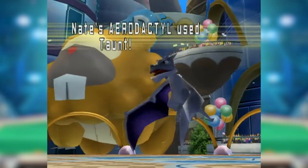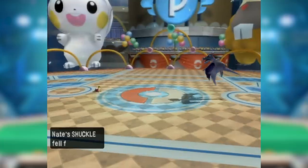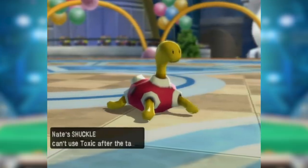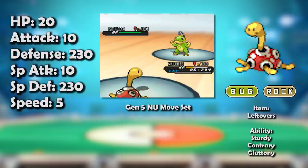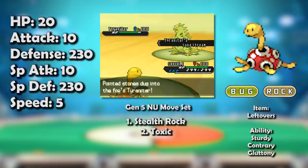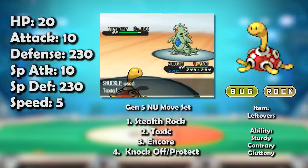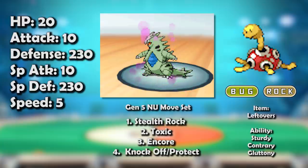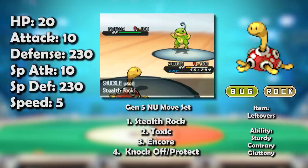If you didn't want to use Power Trick, you could try Acupressure in a format without an evasion clause — that'll at least get you some laughs if you're trying to troll somebody, if they don't have Taunt of course. Gen 5 brought weather wars, and Shuckle was not surviving that. It liked Sand, but it was heavily outclassed by all other sand-benefiting Pokémon.